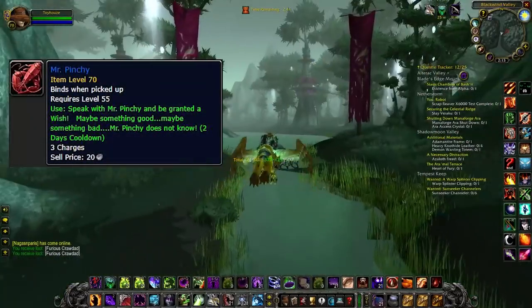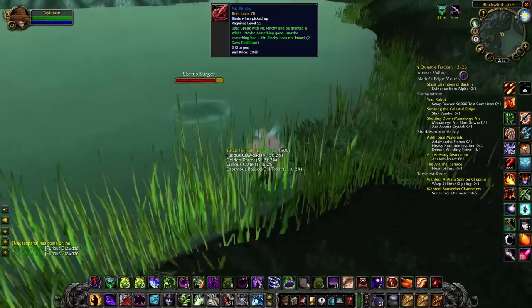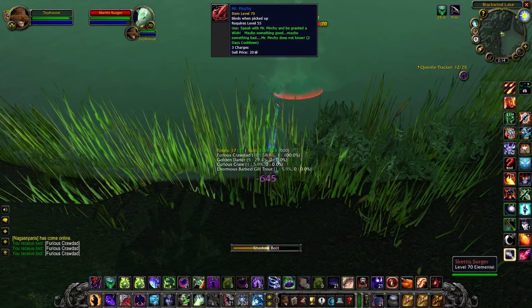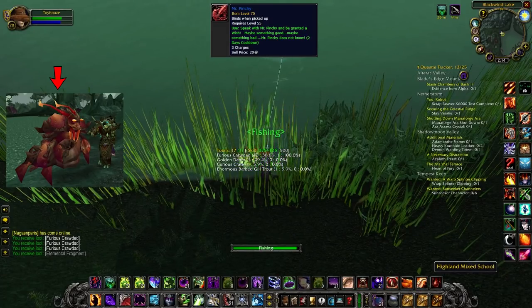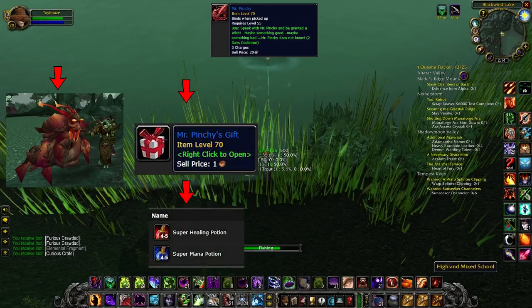Once you catch Mr. Pinchy, in order to get the magical crawdad box you basically have to use Mr. Pinchy. He's got a two-day cooldown and three charges. So doing some quick mental math, we can figure that in six days you can use up all of Mr. Pinchy's charges. Each time you use Mr. Pinchy, something different will probably happen. One option: you could summon a level 70 non-elite guardian which will assist you in battle for 10 minutes. Another option: you can get a gift box with five super healing potions and five super mana potions.